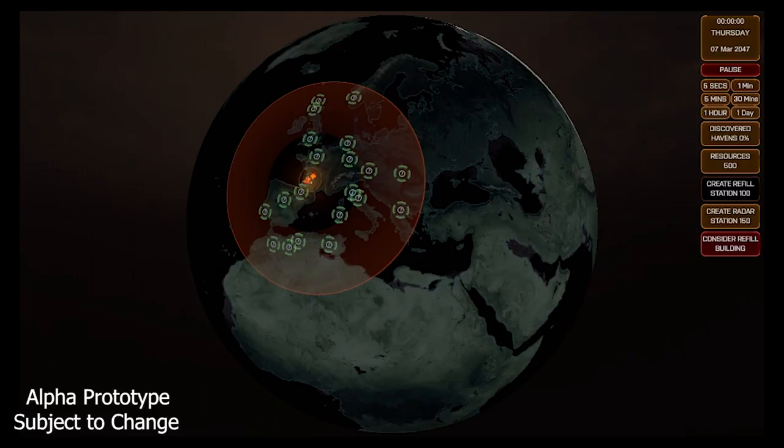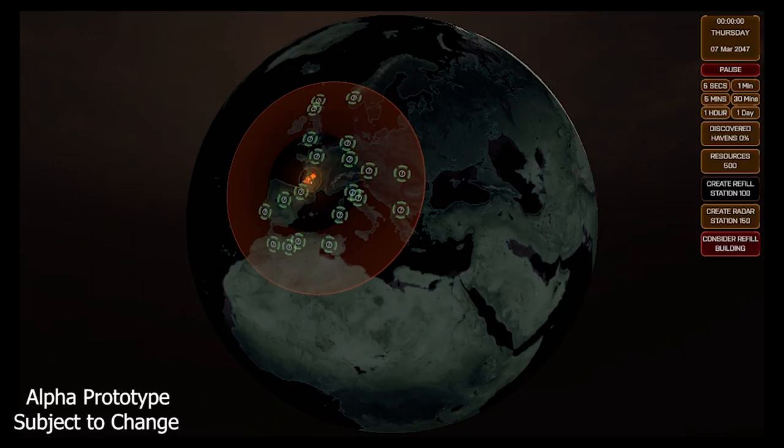This, in turn, will reveal nearby points of interest on the world map. In many ways, points of interest will be the lifeblood of the game. The player won't know what a point of interest is when they first detect it — it will instead appear as a question mark until a team has been sent out to investigate. Though, the more recent screenshots do show that the player will be able to build radar stations, and it's possible those may be able to remotely identify points of interest.